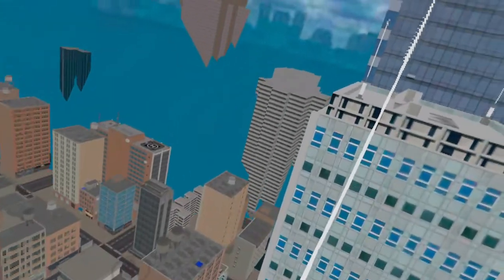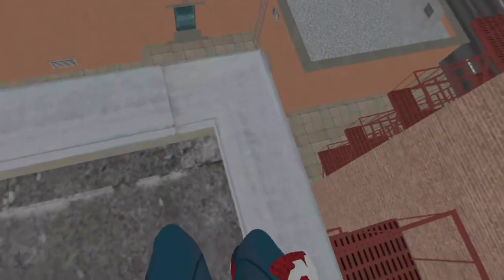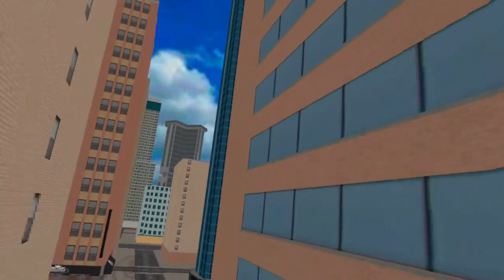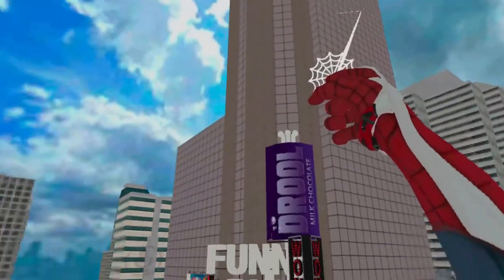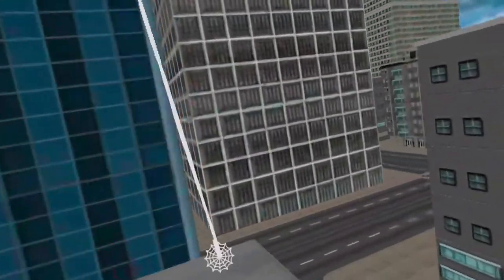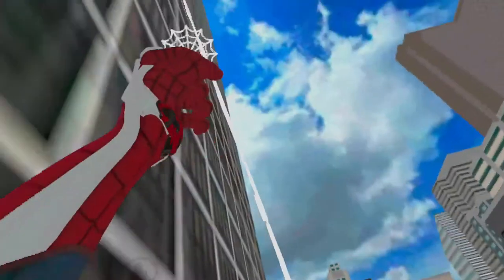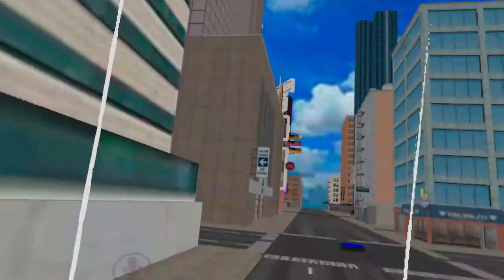Here I'm talking about my preferred path. I usually jump off right there, take a swing, and then hit either the blue building or the big advertisement building. Then I swing around and take a path like this — it's just a path I like personally. After the update I did hit a building here, which was embarrassing.